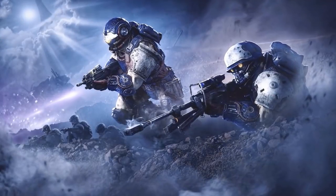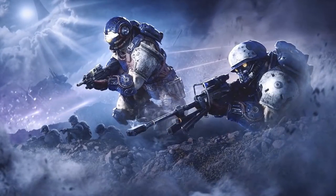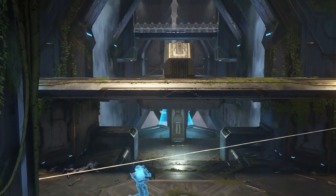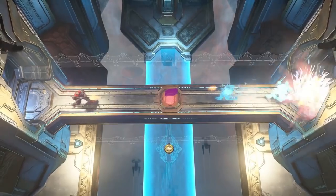Hey everyone. Halo Infinite's Entrenched event starts tomorrow, or today for some of you watching. And the Fracture event itself looks quite interesting. With the Entrenched event, there will be a brand new armor core called Eagle Strike.